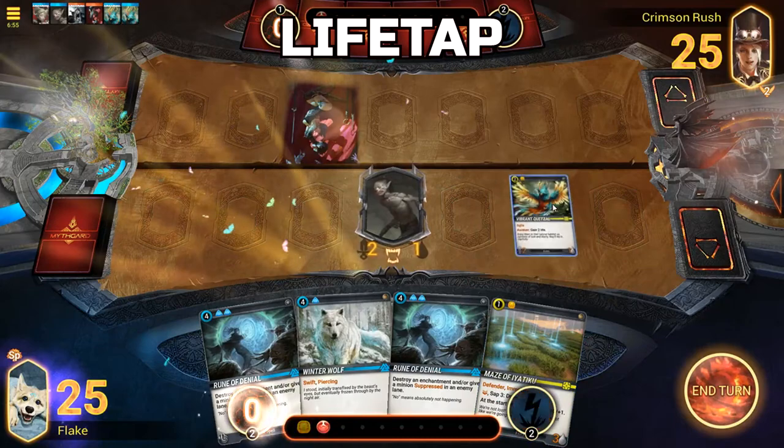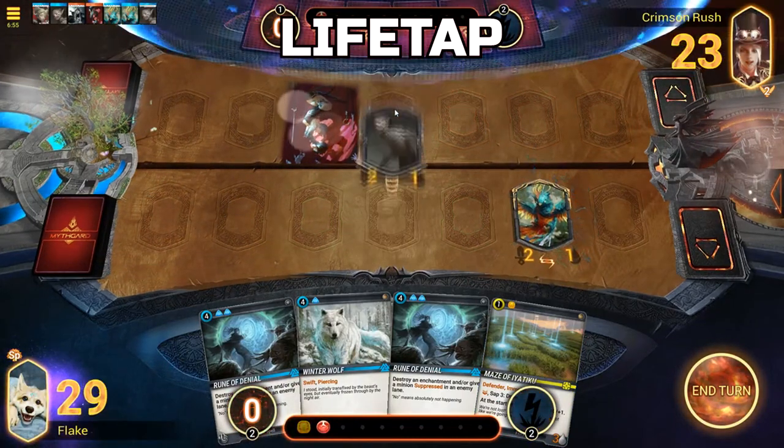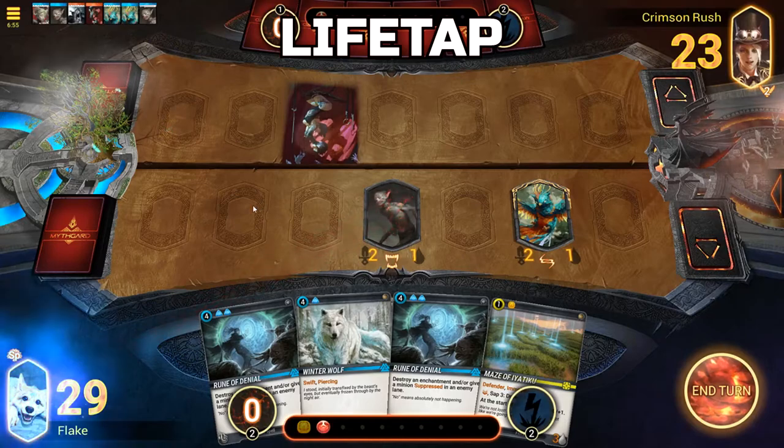Life Tap: When a minion with Life Tap deals damage, you will receive a boost to your own health total equal to the amount of damage given.